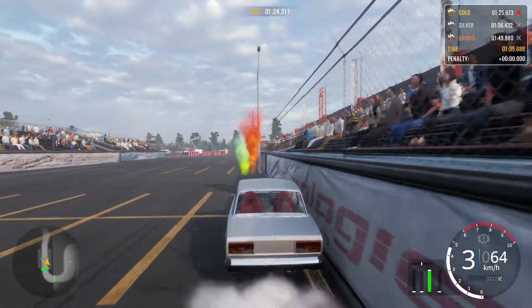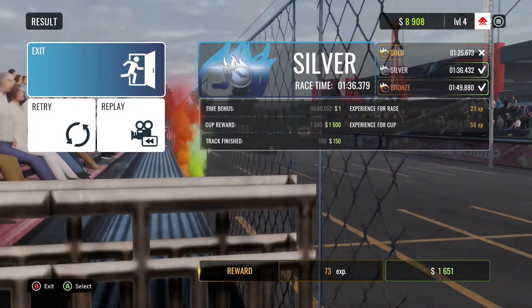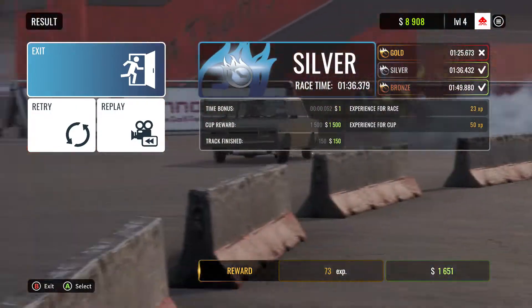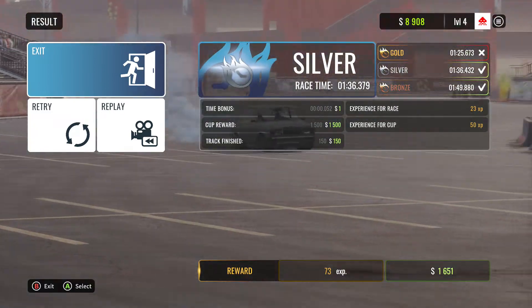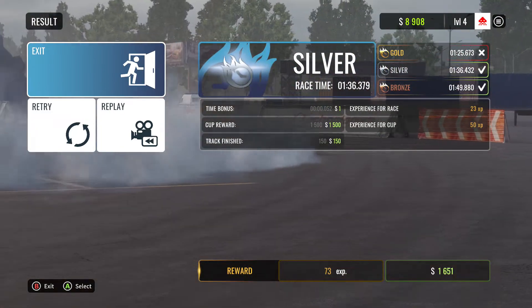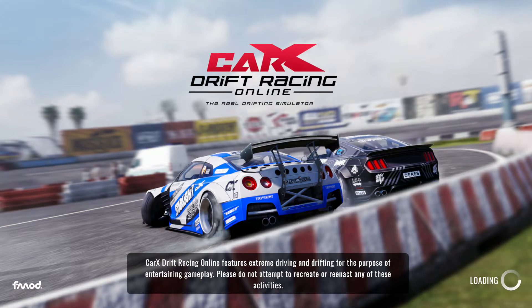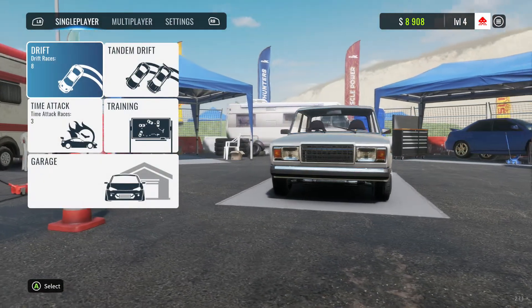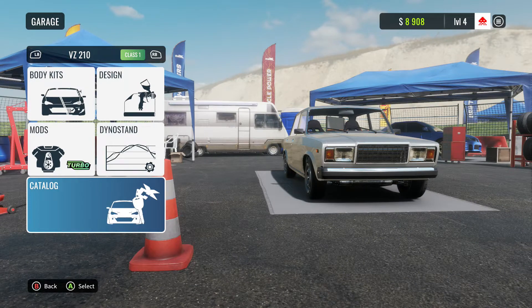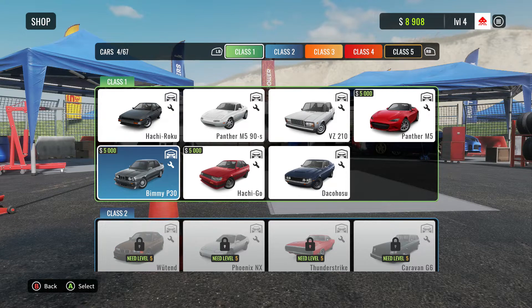I'll struggle for silver now - there it is. You don't get much money for time attack: one dollar time bonus, 150 track finishing bonus, and 1500 for silver. Your money is really in the drifting races where every drift earns cash. Makes a lot more sense to do drift races. I've got 8900, so I can afford another car - let me go for the BMW.